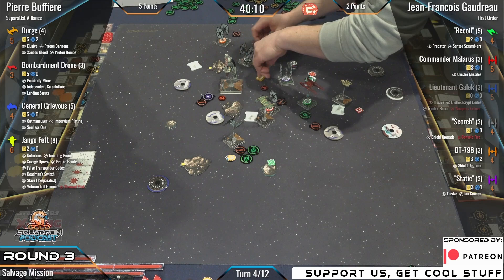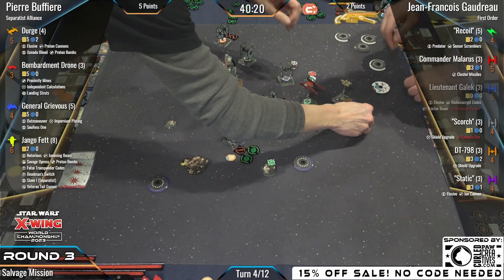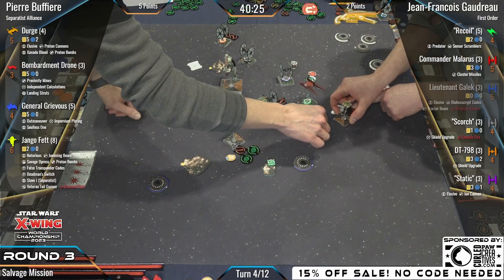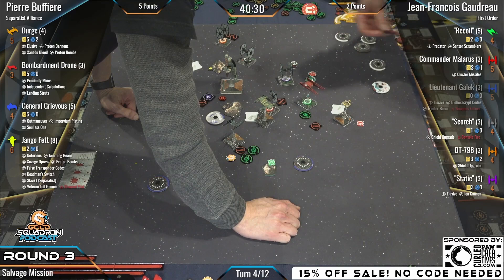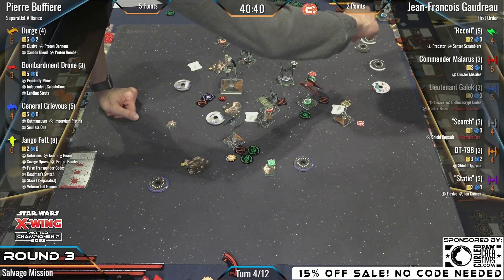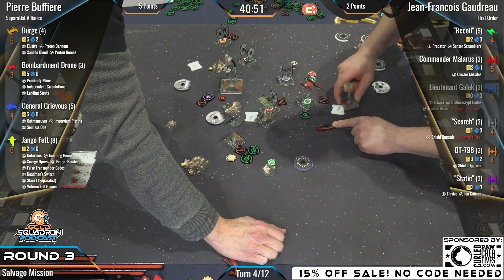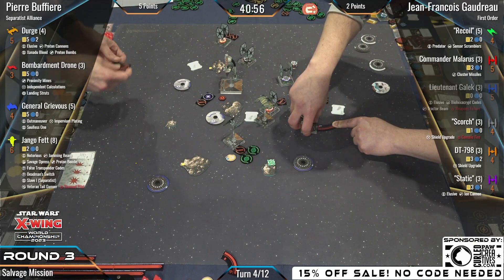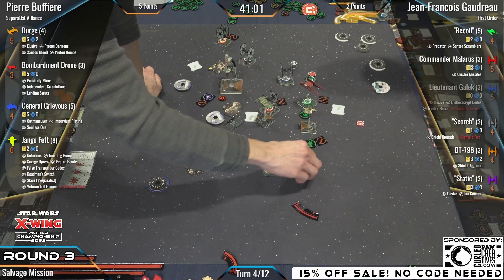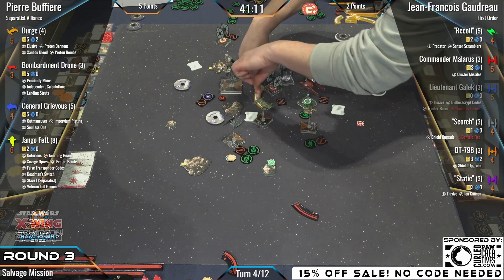We see a two hard from Scorch on one health. Looks like the console fire gets repaired. What's the move with a one hard sitting right in front of Recoil at range one? Scorch could barrel or boost. You have Predator on you — if you boost you have a chance of maybe getting out of arc. He's going for boost. Malarus has used both of her charges — she's a normal TIE fighter now, but still has cluster missiles, so still a threat out to range two.